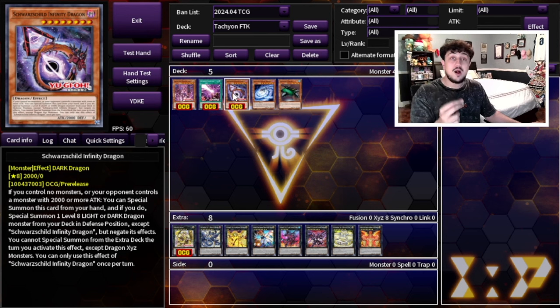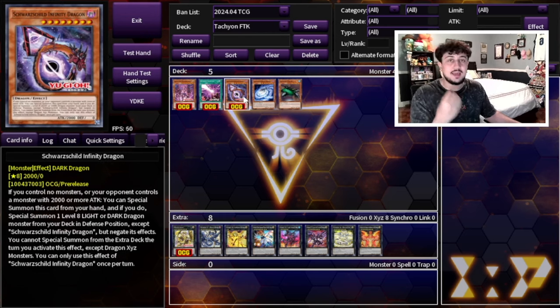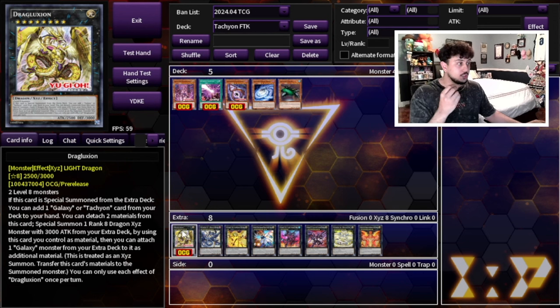Next we have Schwarzschild Infinity Dragon. While this is not a Tachyon card, it's Level 8 Dragon support that lets you special summon it to your side of the field when you control no monsters, and then you can special summon another Level 8 monster — this is when you get your Galactic Spiral Dragon and start a lot of your combos. It's essentially a Level 8 starter that's really, really powerful. Lastly, the new card Drag Luxion — two Level 8 monsters — if it's special summoned from the extra deck, you can add a Galaxy or Tachyon card from your deck to your hand.